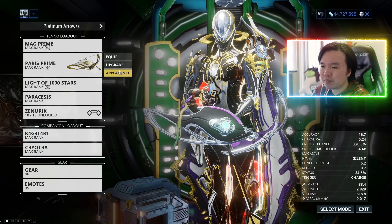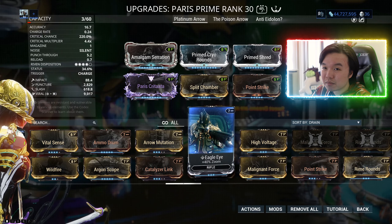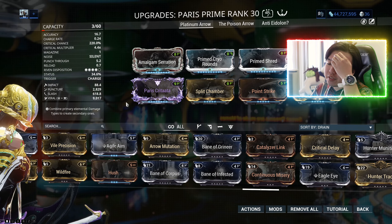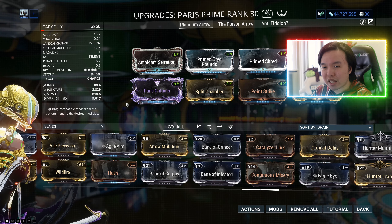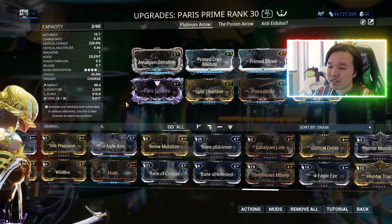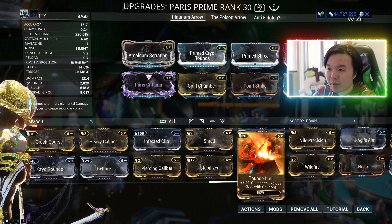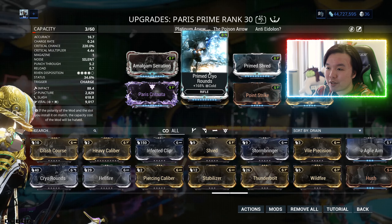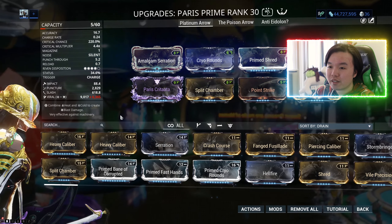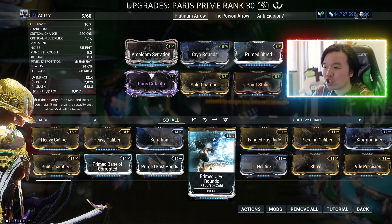But here's the thing. With the Paris Prime, for example — what would be considered an Exilus mod? Eagle Eye? I can't fit Eagle Eye even with a Forma. Agile Aim? I still need a Forma to fit that in. Are we understanding what the problem might be? That even with an additional Forma on the Exilus slot, typically we still can't fit an Exilus mod that is considerably useful. Maybe Arrow Mutation becomes an Exilus mod — that'd be great. Maybe Thunderbolt would be an Exilus mod — that'd be great too. But I can't fit that in unless I massively reduce my damage by using regular Cryo Rounds as opposed to Prime Cryo Rounds. If we have a look at that viral damage stat, it goes down by about a third. Why would I do that just so I can fit an Exilus mod in?